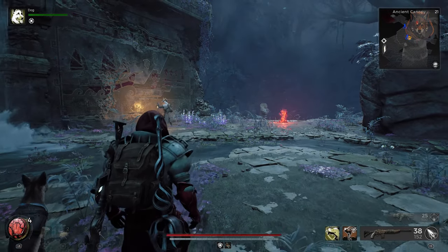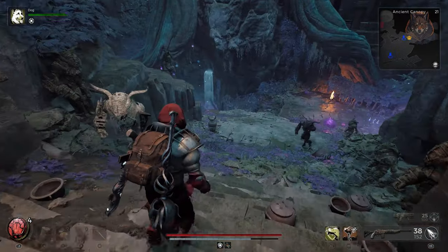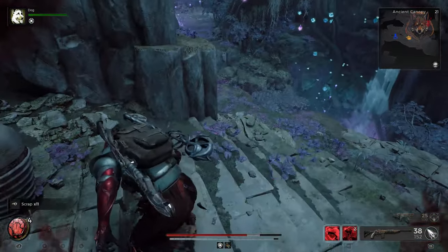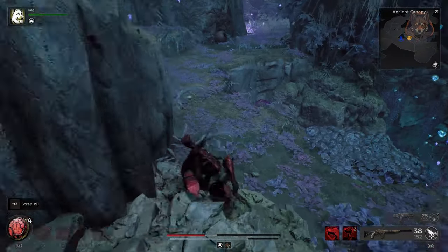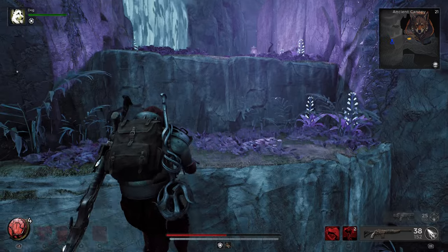Hey guys, Luna here, back with another guide for Remnant 2: The Forgotten King DLC. In this one I'm showing you how to get one of the game's new weapons called the Crystal Staff. Not only does it look cool and hit hard, it also casts two spells of magic at the same time, so it's worth picking up. Let's take a look at how to get this.